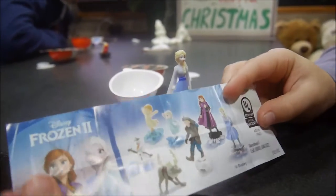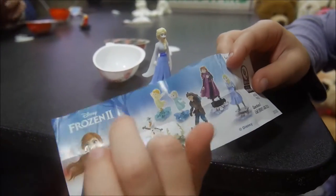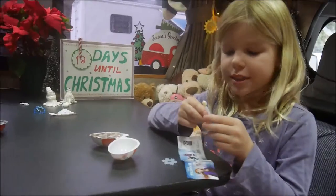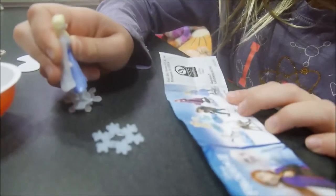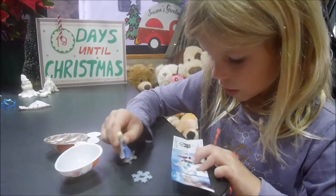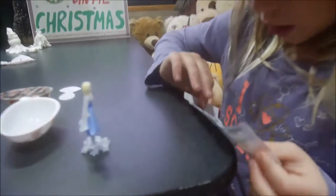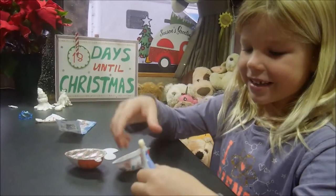These are all the ones you can collect: you can get little Anna, little Elsa, you can get Olaf with his little Olafs as a baby. I saw that Elsa was sick and coughing all these little things out. You can also get grown-up Anna, grown-up Elsa, which I got, and last but not least you can get Kristoff. Sweet — and that's how you build her.